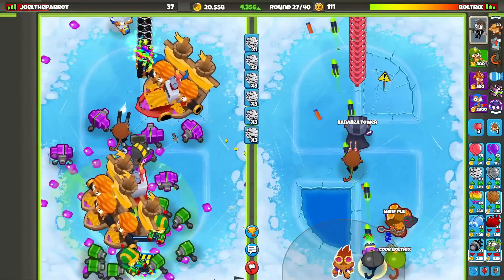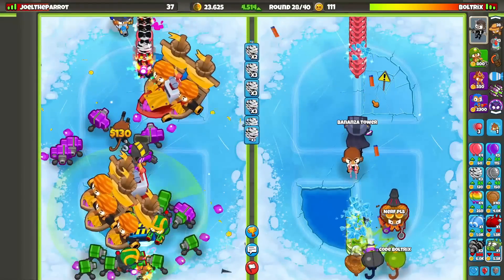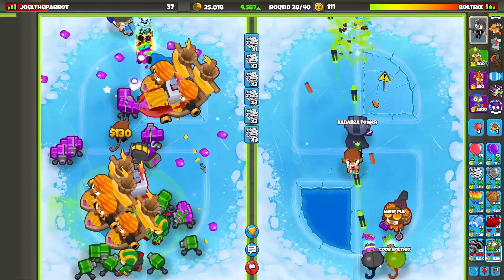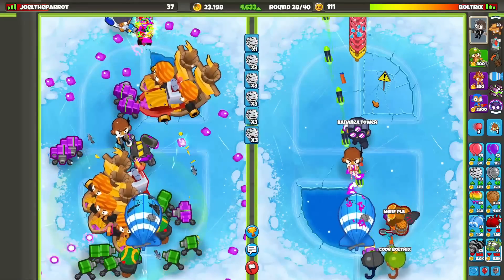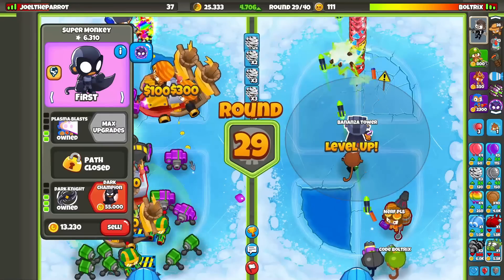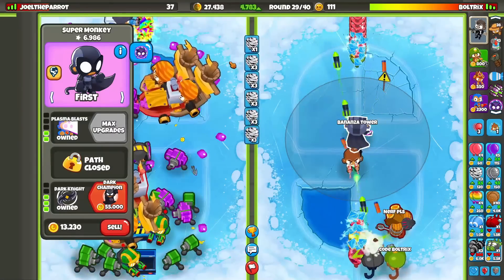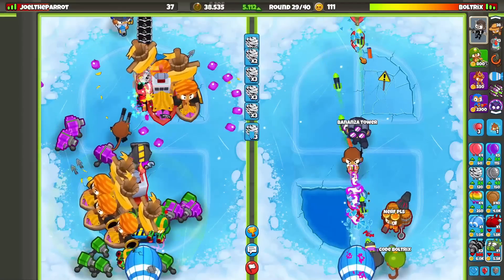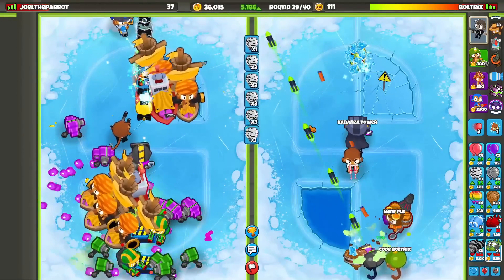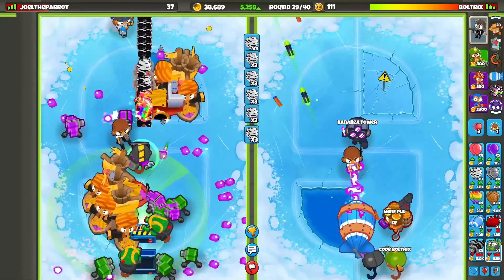Is it even worth going for Rubber to Gold at this point? No — it's already Round 28, it's not worth it. It's going to be really hard to get up all these upgrades because they're quite expensive. If anything, I'll try to at least get two. I'll save the Anti-Balloon on the Super Monkey probably for last, but I'd definitely like to go for the Balloon Exclusion Zone and the Balloon Master Alchemist. He's currently sending eco, so I'm probably okay to continue eco-ing here.